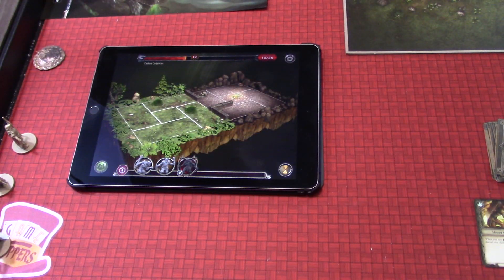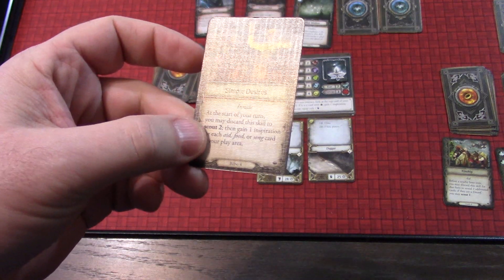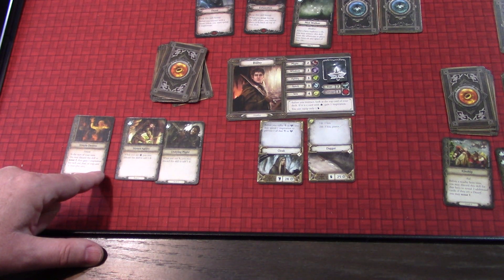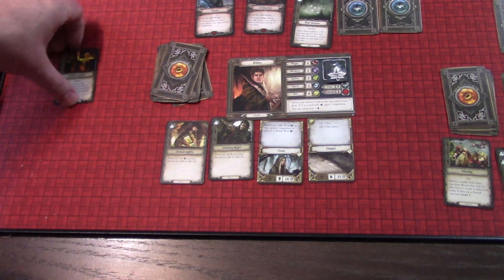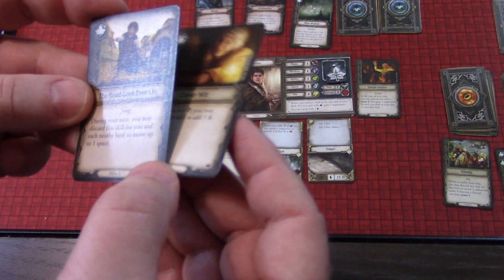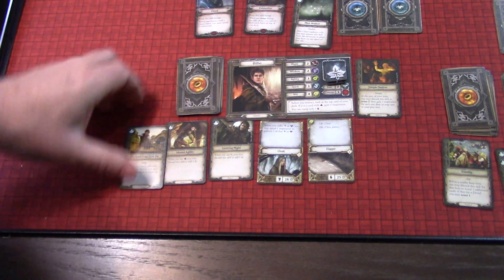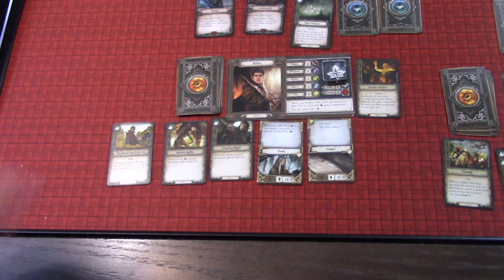Okay, let's go to Bilbo now. First we're going to confirm that. At the start of Bilbo's turn, we may discard a card to scout two, then gain one inspiration. For each aid, food, or song in our play area, we gain an inspiration — we don't have any right now. We're going to scout two. First card is Clever Wit, and then The Road Goes Ever On — that's a song, so we'll take it. We put Clever Wit on the bottom of the deck.